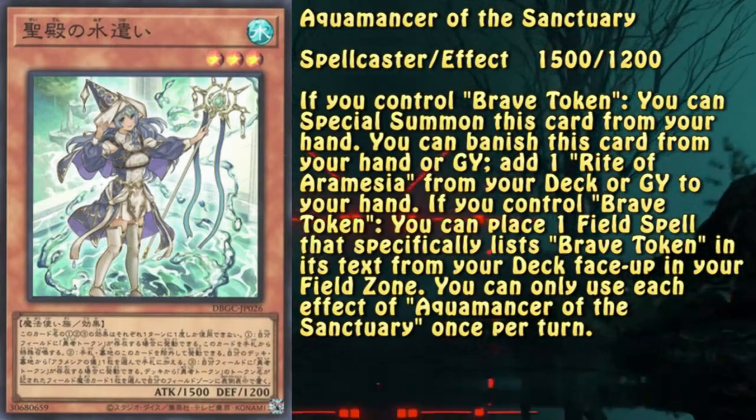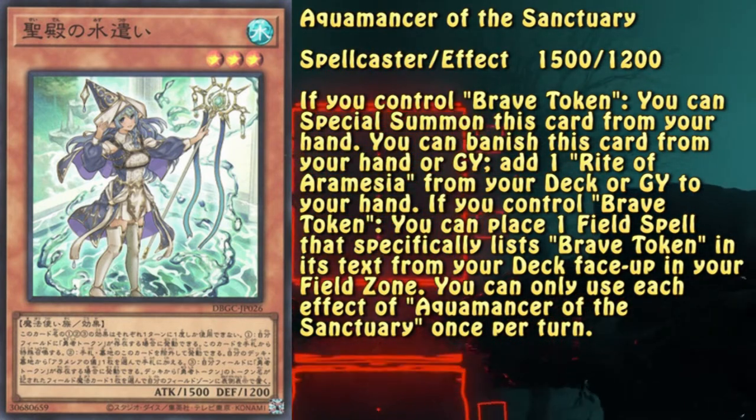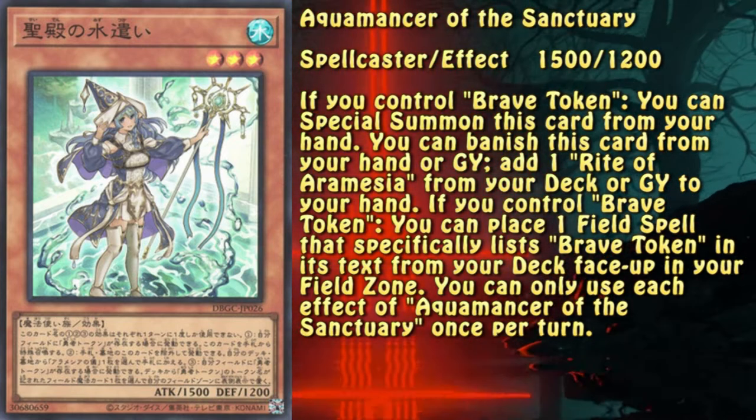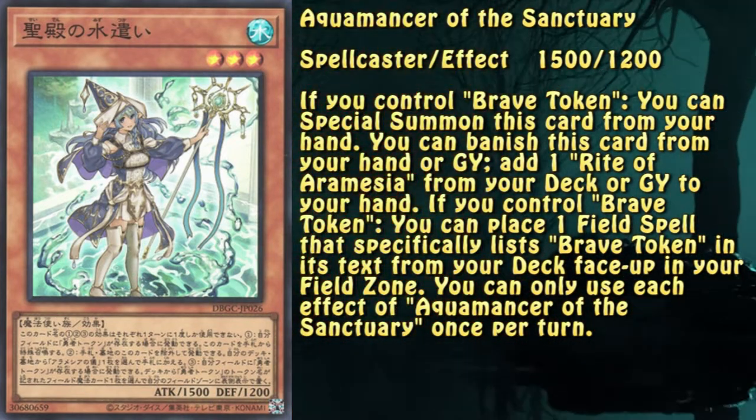Aquamancer is the heart and soul of the engine. With her ability to search Rite of Aramecia, which we will get into shortly, she gives the engine a great deal of consistency. Additionally, she can summon herself Cyber Dragon-style if a Brave Token is already on the field, giving you an additional extender.